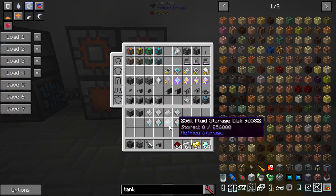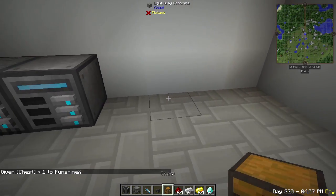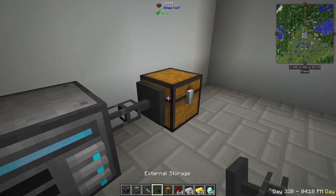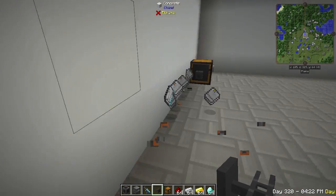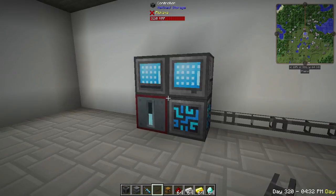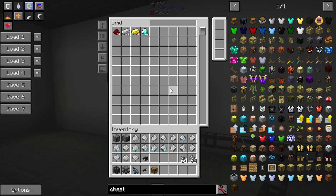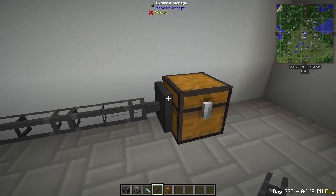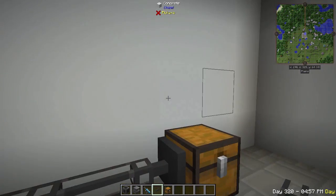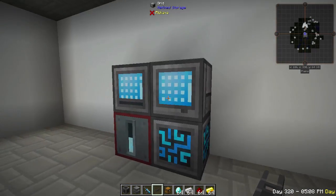You've also got external storage. This is when you interact with an inventory but don't actually move anything in or out. Let's say you have a chest and you want to access its contents from your Refined Storage network but leave the stuff in the chest — use external storage. Where external storage really shines is with drawer controllers: connect external storage to a drawer controller, and that drawer controller can access all of your network of drawers, giving you a gigantic storage system you can also see in the grid.